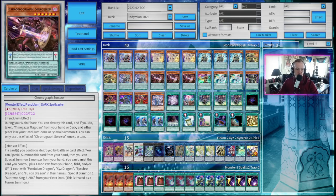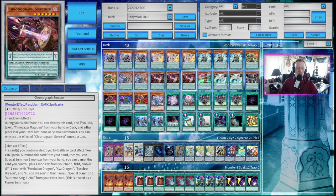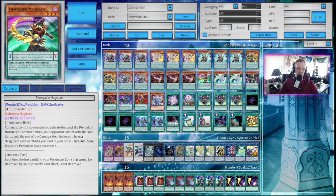Next up, three copies of Chronograph Sorcerer. His pendulum effect during your main phase: you can destroy this card, and if you do, take one Time Gazer Magician from your hand or deck and either place it in your pendulum zone or special summon it. Time Gazer is here, but typically we don't need him as a scale very often — really, he's an extra spellcaster on the field to link climb or go into synchro shenanigans. Chronograph's monster effect: if a card or cards you control is destroyed by battle or card effect, you can special summon this card from your hand, then special summon one monster from your hand. The Timaeus effect doesn't really apply here. Time Gazer's monster effect: each turn, the first card in your pendulum zone that would be destroyed by an opponent's card effect is not destroyed. We're using him more as an extra spellcaster we can easily bring onto the field.